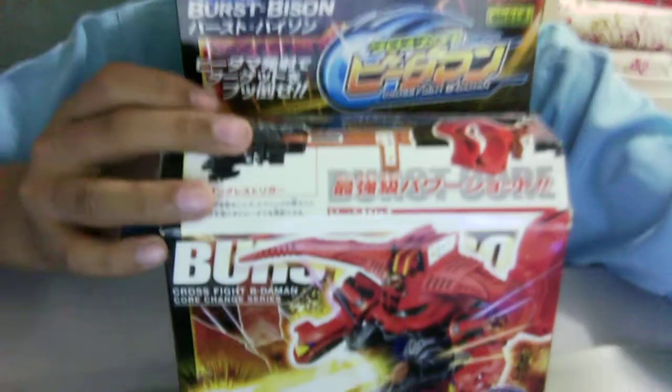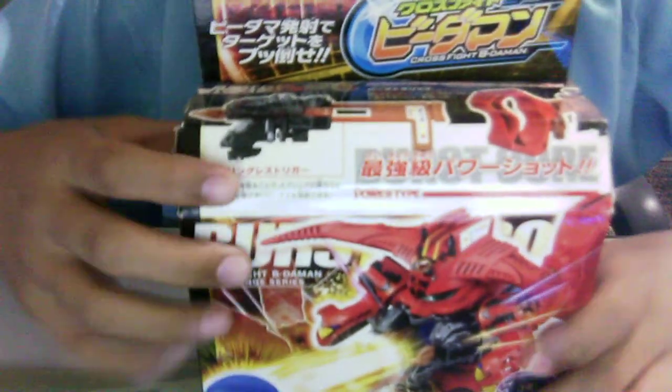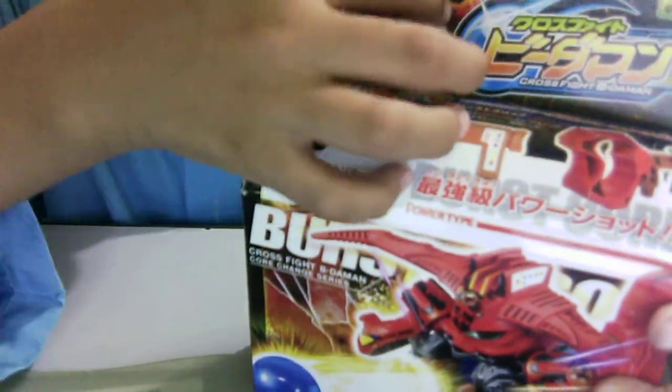Hello guys, this is me using this thing. Now let me show you this thing here. This is a CB4 T1 Bus Bison. I am actually using this. It is a power type hero. Cross Fight Builder Bar logo.